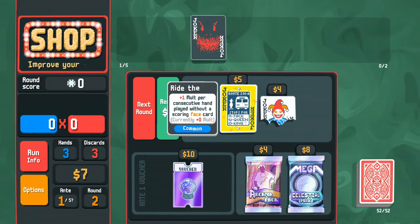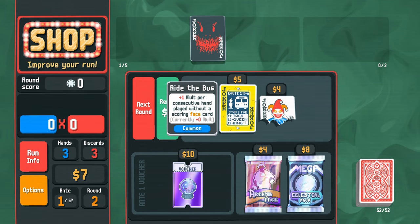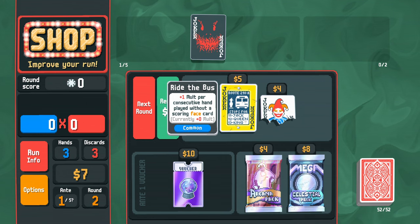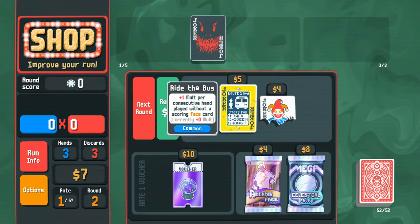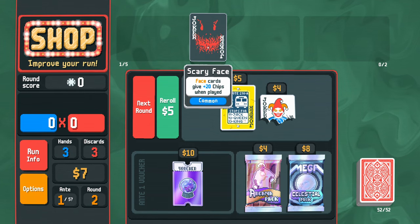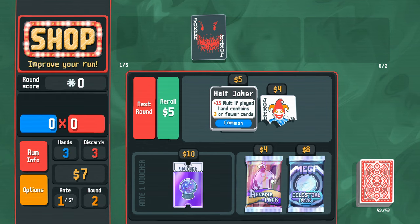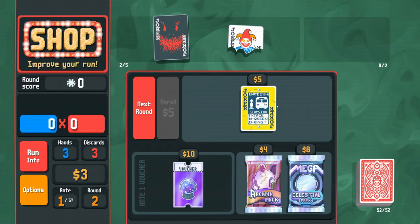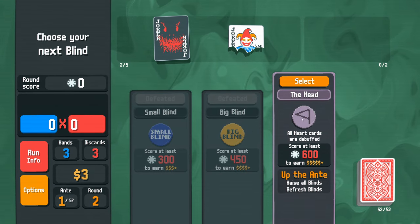Ride the Bus — a classic card — now gives plus one mult per consecutive hand played without a scoring face card. Since I'm very invested in playing face cards I won't take it. Half Joker gives plus 15 mult if the played hand contains three or fewer cards — I'll take that. Can't afford anything else, moving on.